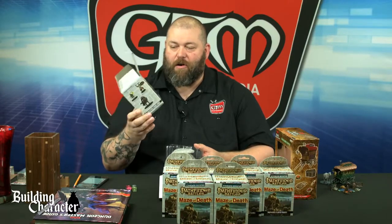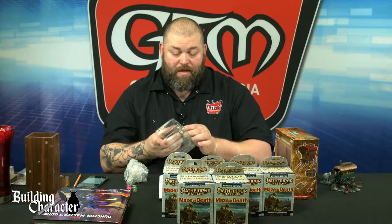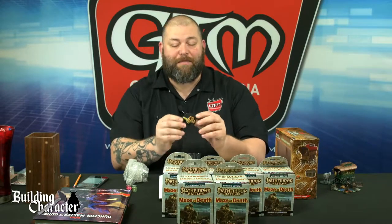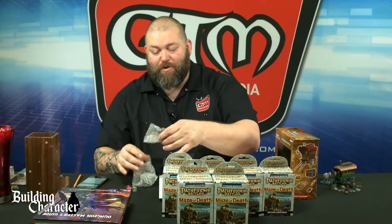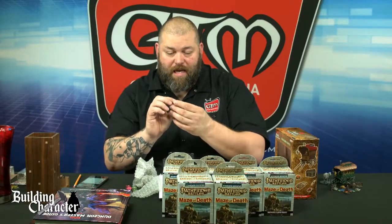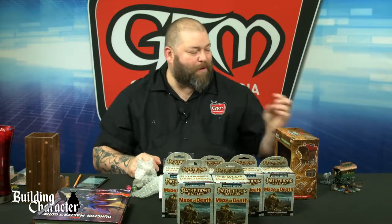These are Pathfinder Battles by WizKids, Paizo, and NECA — the Maze of Death pre-painted minis. They're really, really nice. There are four collectible figures inside each. In this first one we got: a giant moray eel — doesn't fit the scenario we're building but still pretty cool, we'll set that aside. And a Penagolin — it's the floating head of a female on the guts of a body. Let's set her up here and take a look at the other ones.